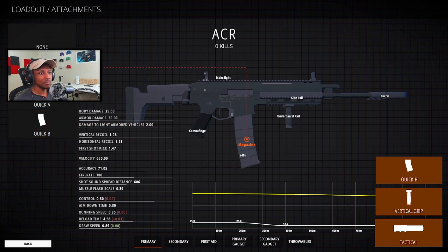Now, you can go extended, but that plus 20 for the horizontal recoil is something I just don't like, so I usually go for the Quick A.